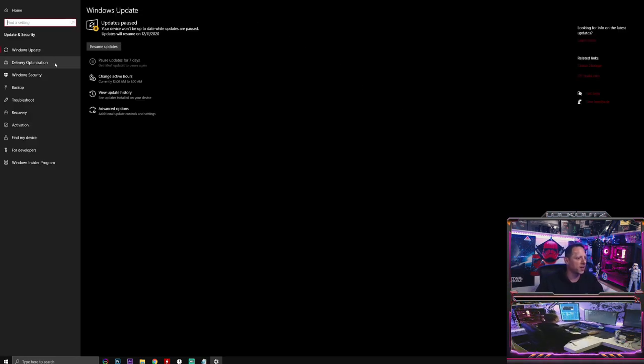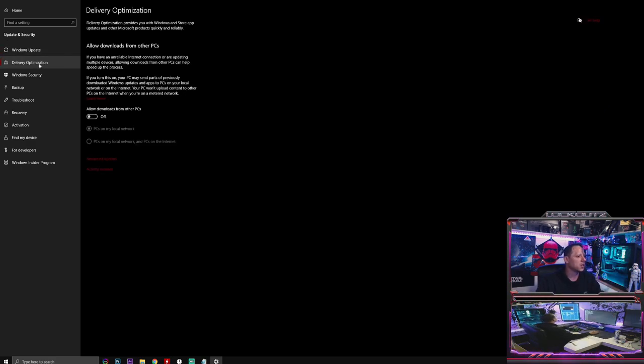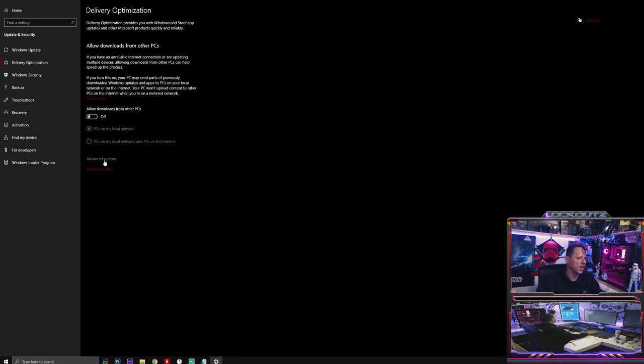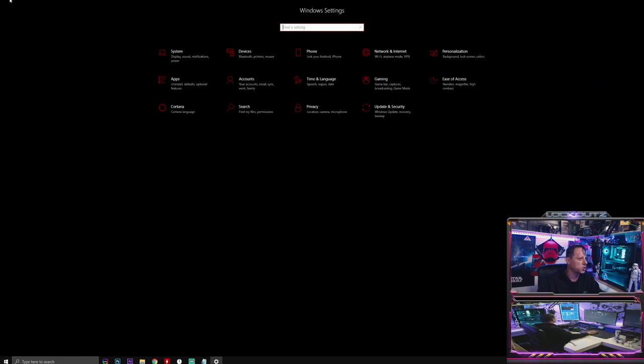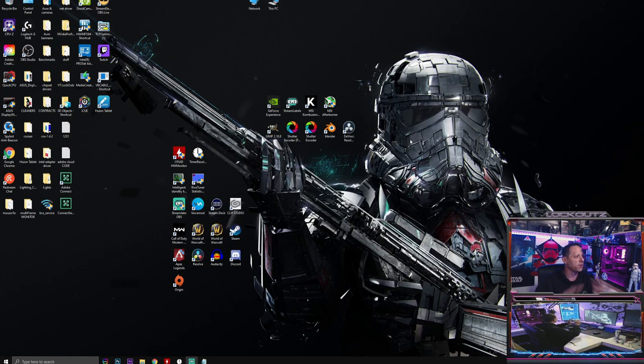Under Update and Security, make sure Windows 10 is fully updated to the latest version. Then click the pause button four or five times to pause updates for a few weeks. Under Delivery Optimization, click Advanced Options and set all sliders as low as possible - 5%, 5%, and 5GB - to limit how much bandwidth Windows uses for updates.